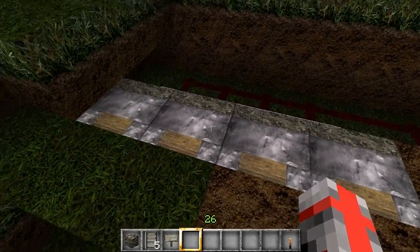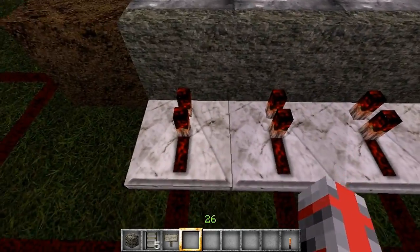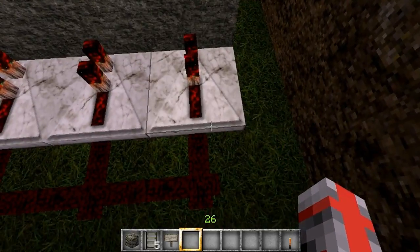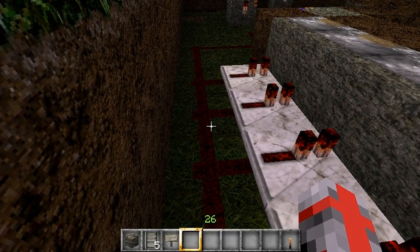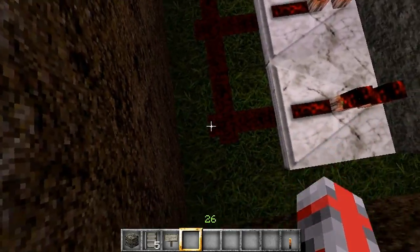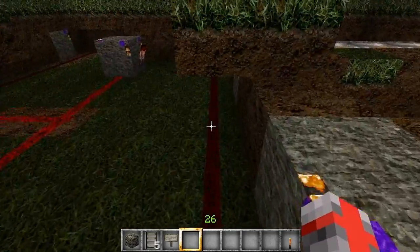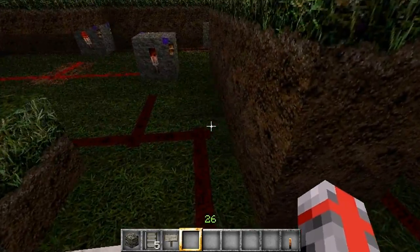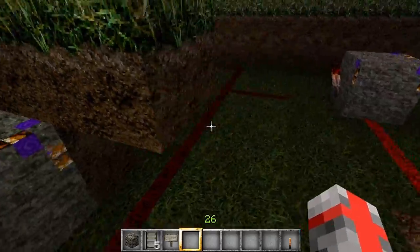One block away from the stairs, you put Redstone repeaters in front of it, because Redstone does not work as well without them. And then you put Redstone behind it. You do that on both sides, and then you connect them like this.